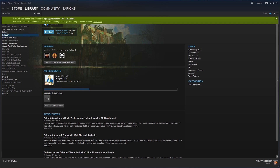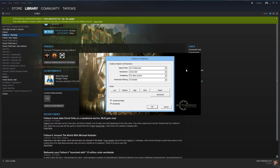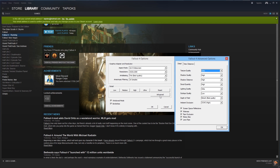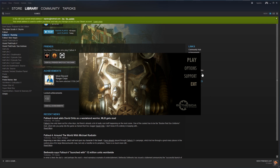It looks like these draw calls are significantly impacted by your shadow draw distance. So if we go into our launcher, into our advanced settings, and drop our shadow distance to medium, we can go back into the game and take a look at how that affects performance.